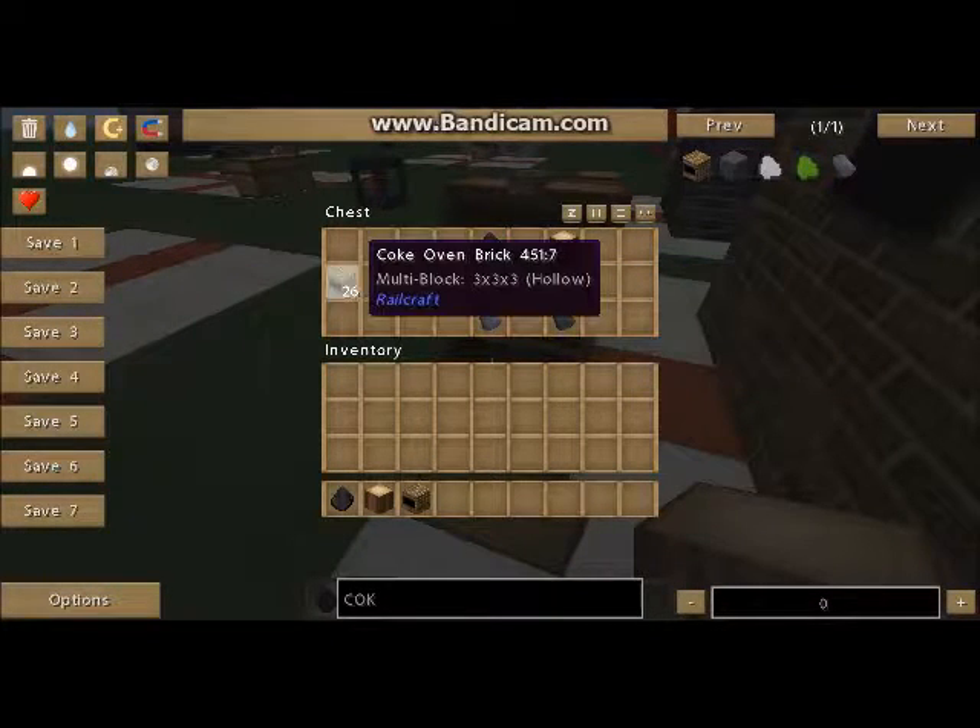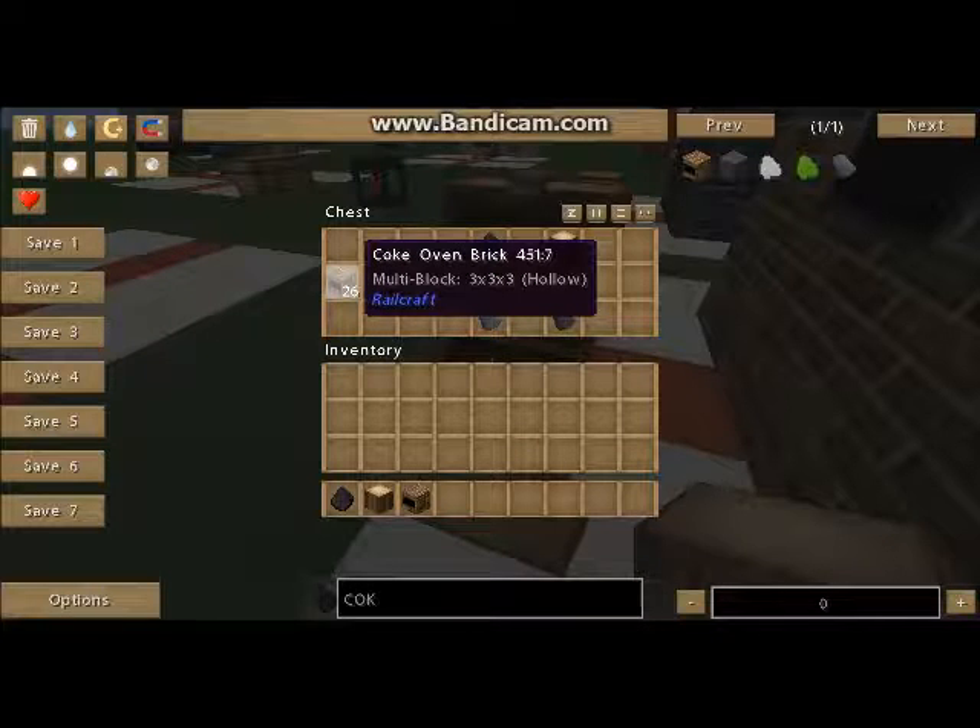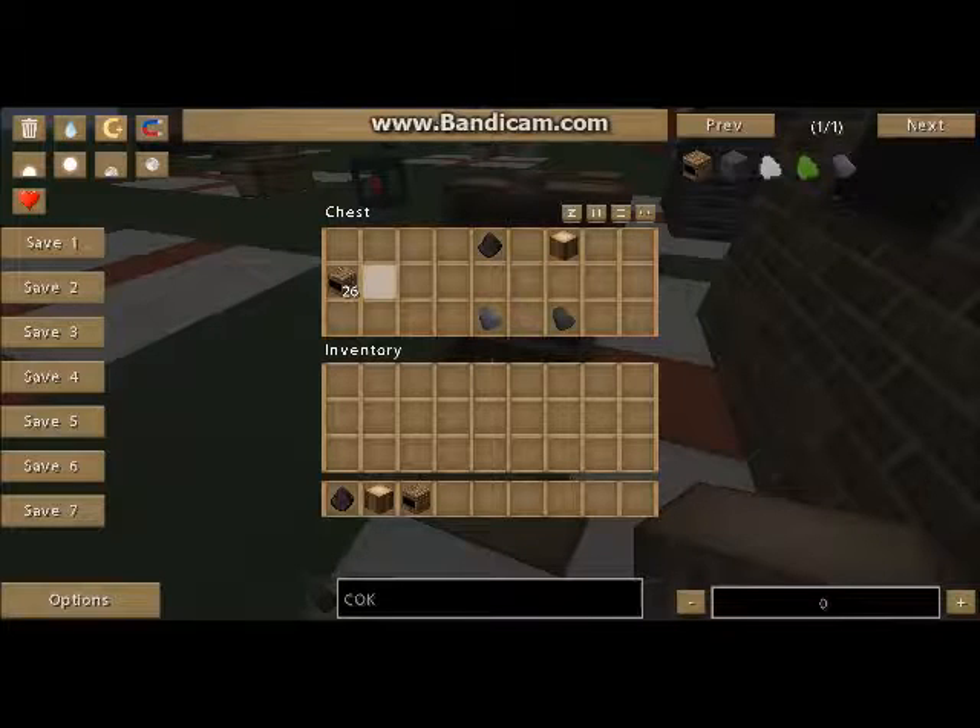Just as a reminder, when you come to building this, it takes 26 bricks in total. And when you gather your resources, it takes 104 clay and 130 sand to make it.